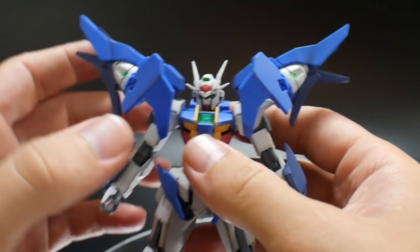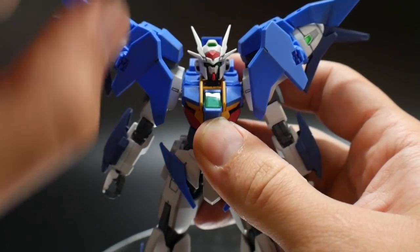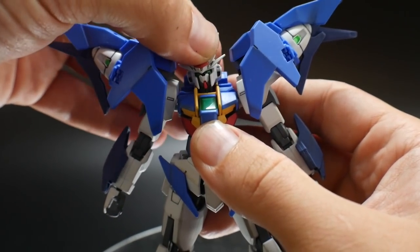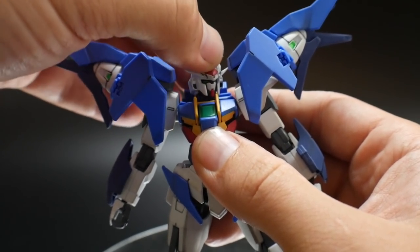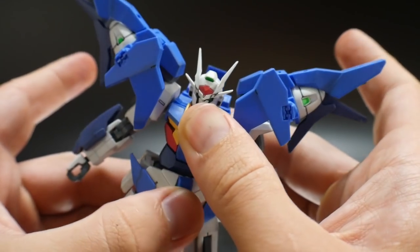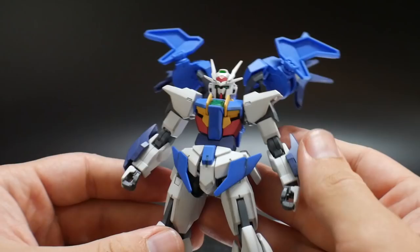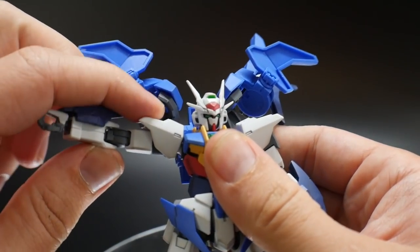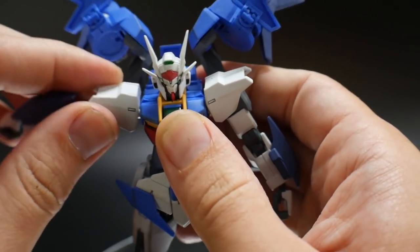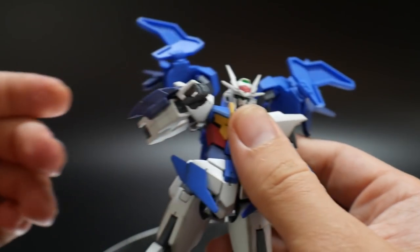Alright, let's take a look at the articulation. Articulation is very, very simple — the head is on a little ball joint, so it's definitely going to be able to rotate all the way around. Just be careful because you are going to have these little mouthpieces right here, and you don't want to snag it up on the little collar. Make sure you bring this all the way up and then rotate it. For the body, there's not really a waist joint, but it can rotate back and forth about that much. The back skirt is going to hinder it from going all the way around. Moving the backpack out of the way for the arms — pretty much similar to the Double O Diver, this is going to be on a ball joint inside there, so pretty much all your basic movements from the Double O Diver exist in this kit.